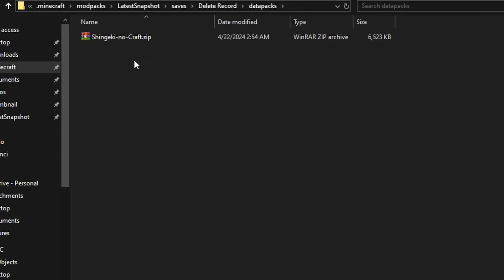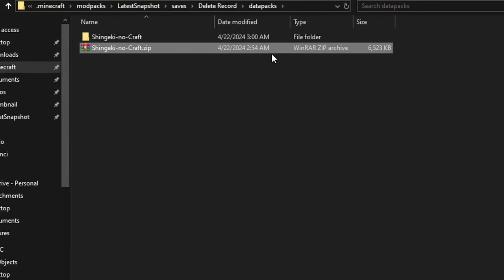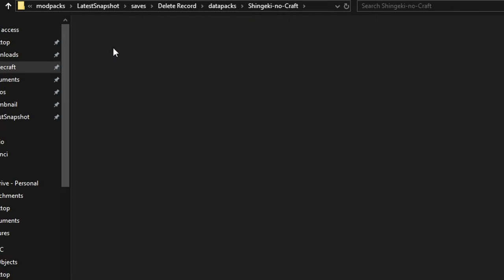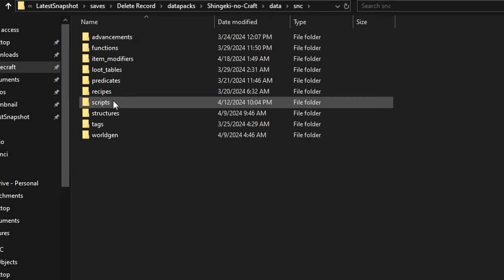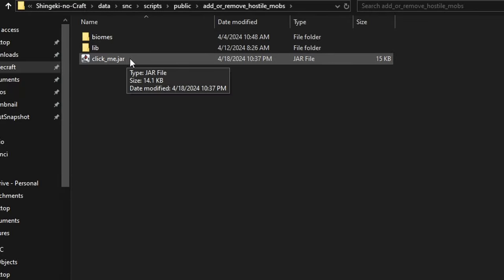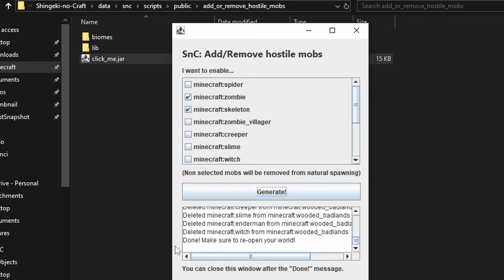Let's see a quick tutorial on how to enable mob spawning. First, go into your datapacks folder inside your world file. Unzip Shingeki no Craft and wait. Once finished, delete the old one and open the folder. Now follow this exact path: Data > SNC > Scripts > Public > Add or Remove Hostile Mobs. Execute this Java file. Select the mobs you want to enable — in my case, I will enable zombies and skeletons. Click Generate and done. Make sure to reopen your world for the changes to take effect.